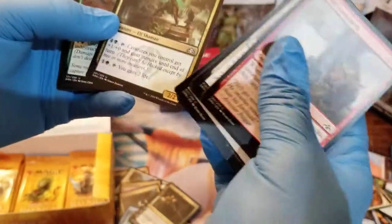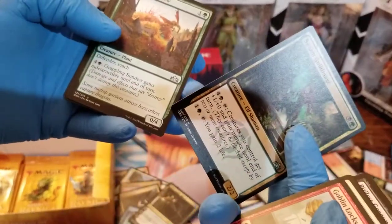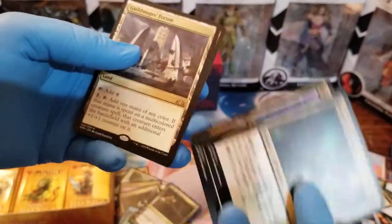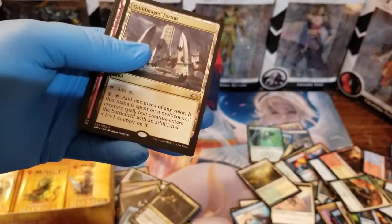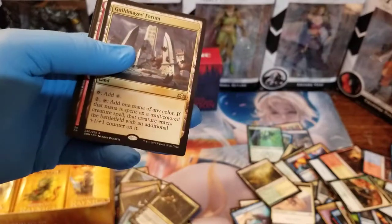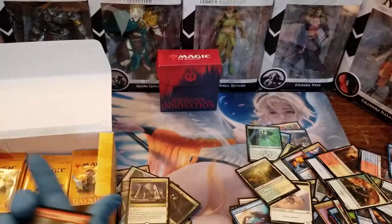Let's see. We got Swarm Guildmage, Grappling Sundew, Wee Dragonaughts — I love that. And a weird land — I read this land before at my pre-release pack. I suppose it could be useful in different situations.